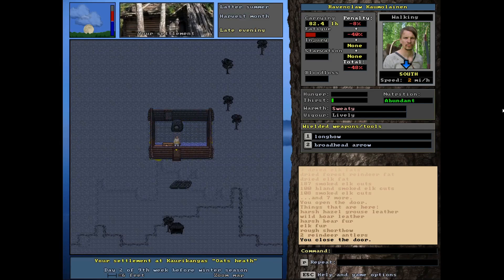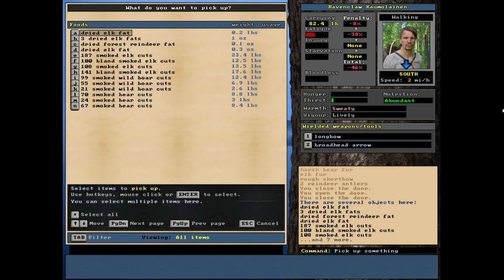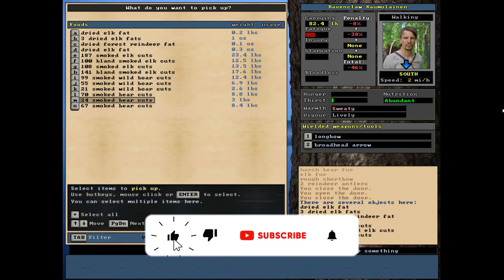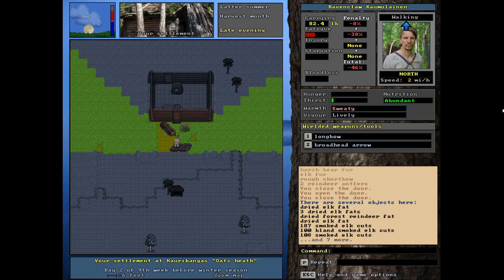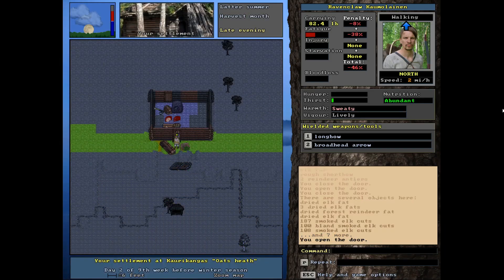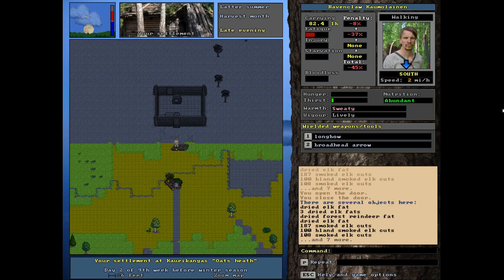We can also trade food away, which is really important. We do have a good amount of food here. I'm going to use this to probably buy some animals — some dogs, maybe a cow — so we can start some milk going. Also, having a big animal like a cow or a bull really helps with transporting items. You can push a bunch of stuff onto your bull and he can carry like half your stuff for you.